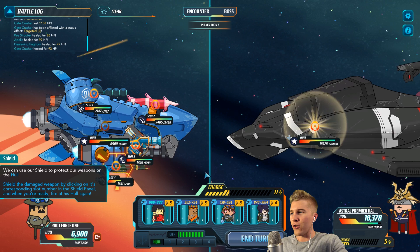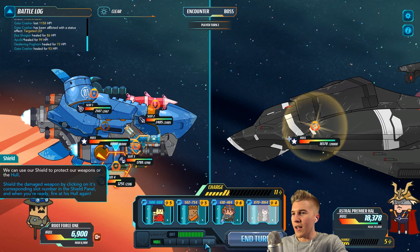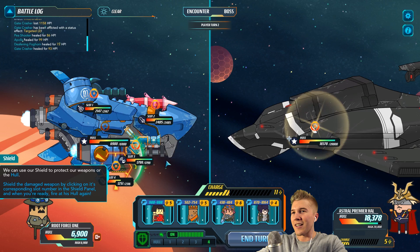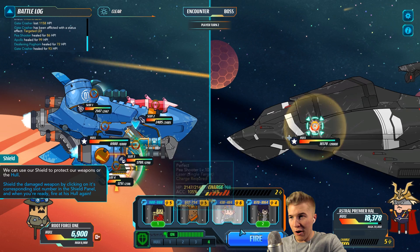There's also a charge mechanic we need to keep in mind for certain weapons. Right now, it wants us to select which gun to use — select this shield here and put a shield over it. Usually it's protecting the hull, but you can choose for it to protect a certain weapon that might be getting damaged a lot by an enemy. Because if they destroy one of my weapons, we can't use it for the rest of the game, so that would be bad. I'm going to hit with my most powerful potatoes.